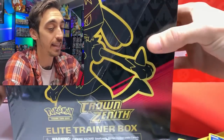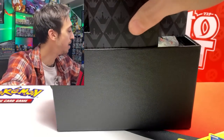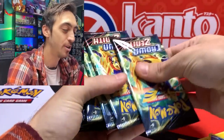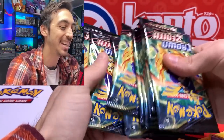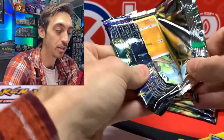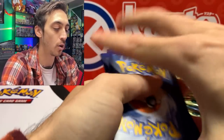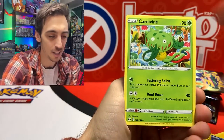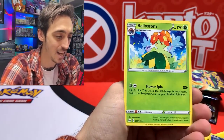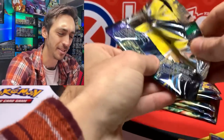Let's get into this second ETB — just grab the packs right out of it. I feel like the Giratina pin has definitely been doing its job delivering luck. Set the little booklet aside and grab all ten packs — one, two, three, four, five, six, seven, eight, nine, and ten. Let's start from the bottom this time. Still looking for that Mewtwo V Star and Gold Arceus, but absolutely shocked that I pulled another Gold Giratina earlier. Ponyta, Tangela, Baltoy, Luxio, and Bellosssom for the first pack.